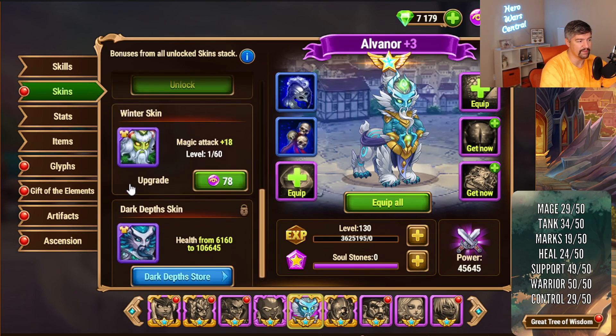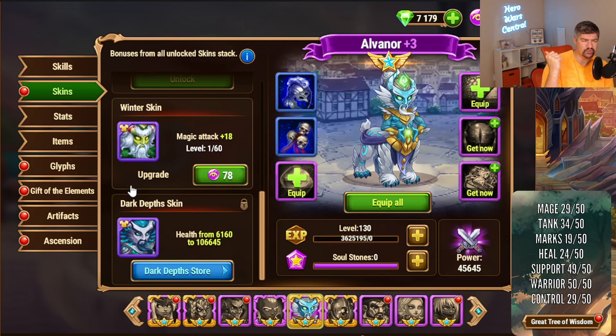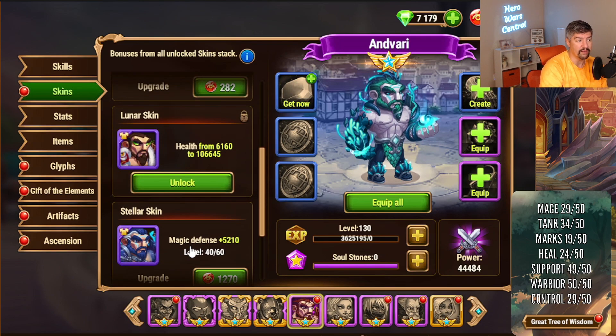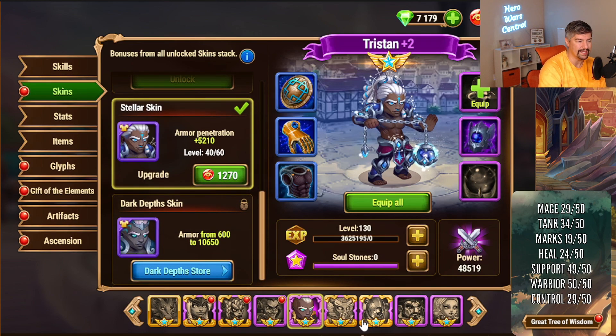The next question is: are these skins going to be available after the event ends? It's hard to say. They don't really do limited time skins on Hero Wars Dominion Era, aside from the Winterfest skins, the summer season skins, and the stellar skins from a year or two ago. It could be the case that they're going to delay release of this skin for purchase for a while. Of the three, the armor for Anvari is hugely beneficial — a lot of people use Anvari for tanking, so I think that's probably the most important. The armor for Tristan and Alvanor, we're going to do some testing today and over the weekend.